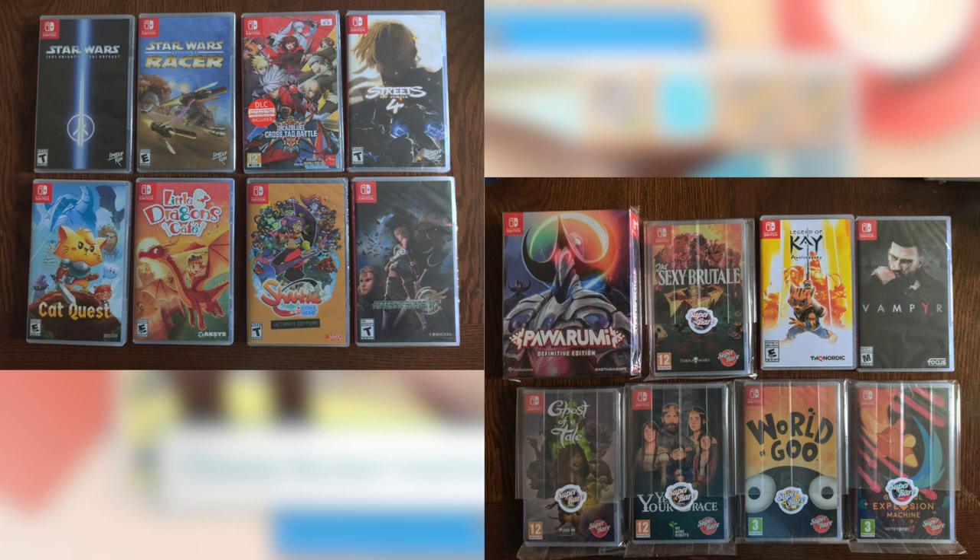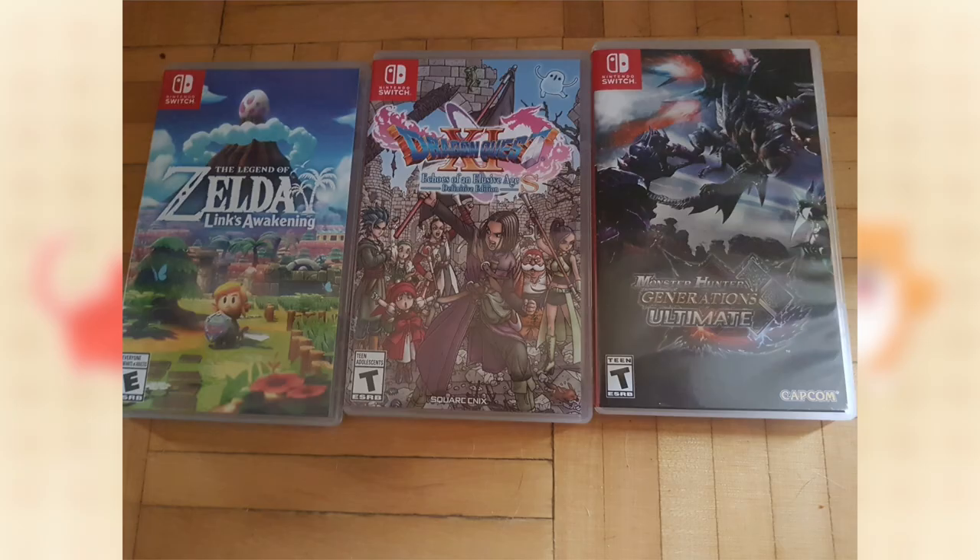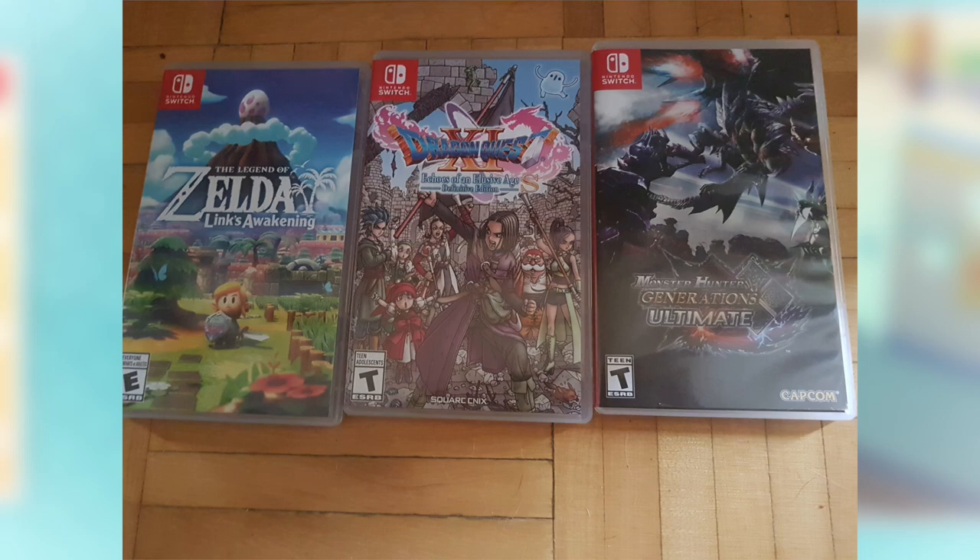Gary Dawson sent in a couple of pictures with a lot of low print goodness. I see that Star Wars Racer is finally getting sent out, which means I should probably be getting my Grandia anytime soon. Geese Nuts sent in a picture — I'm not sure if that's a belated favorites cover, but it could be because they're all top quality.